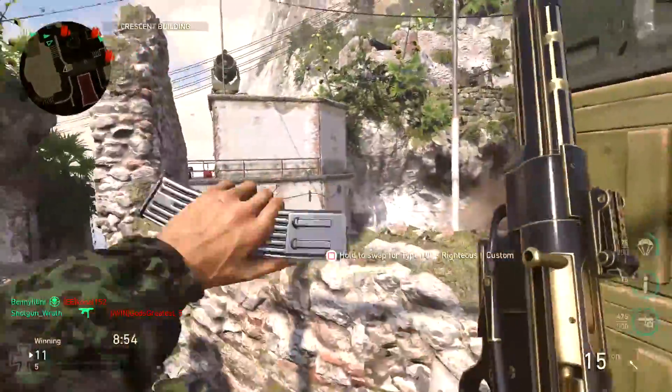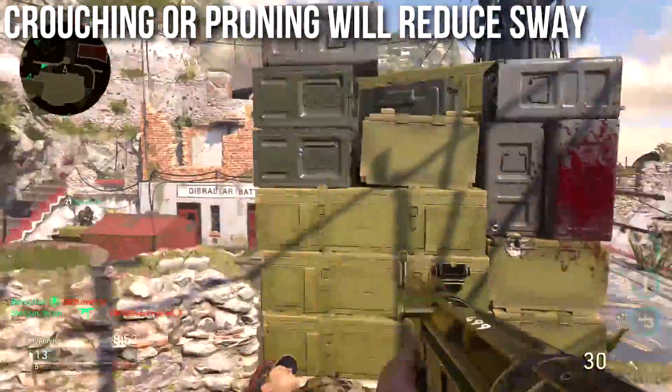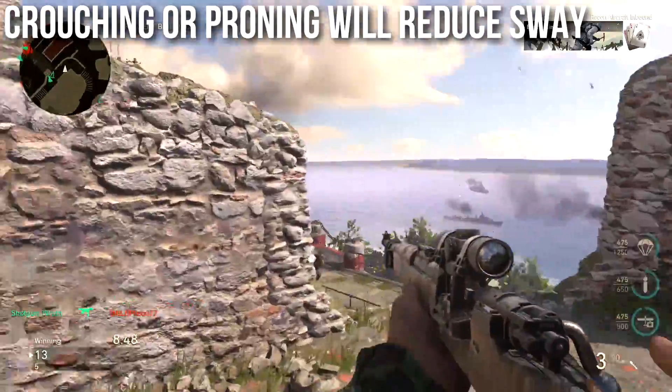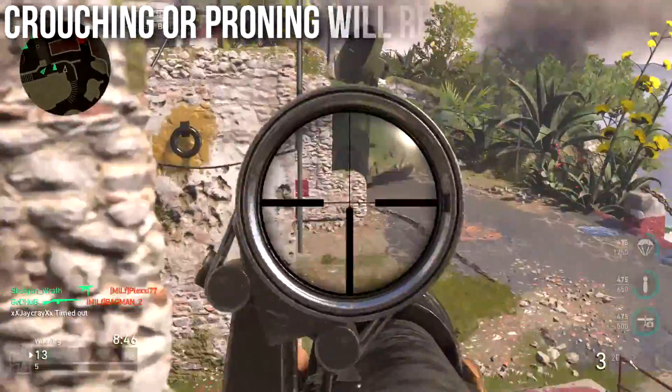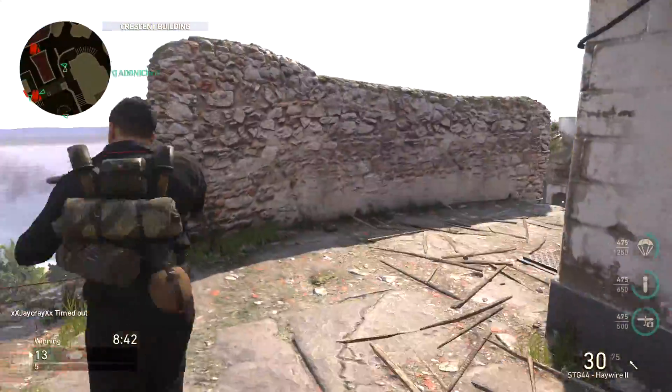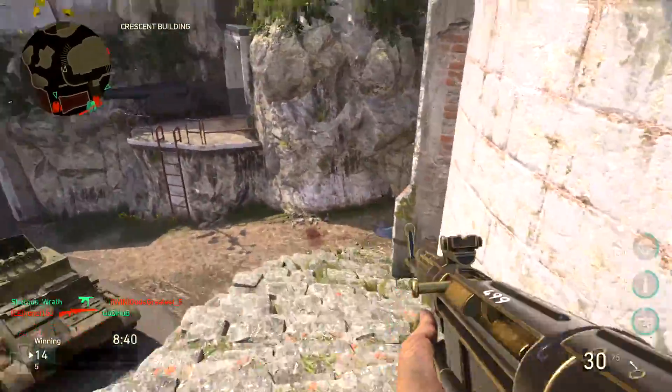Next, a simpler myth: crouching or proning will reduce your idle sway. If you've just picked a sniper up off the ground and don't want to do other things, just crouching — and especially proning — will take your idle sway down to almost zero.